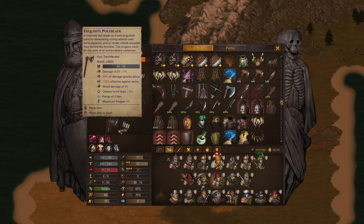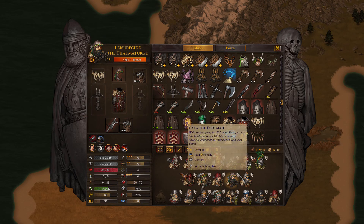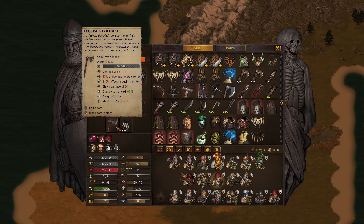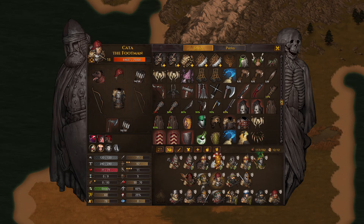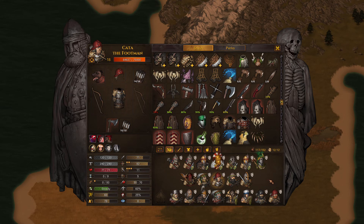We've got our three strongest two-handed dealers — Kata, Ragnar, and Leisureside — in the back line with bill hooks, crossbows, and an exquisite pole blade ready to do some damage. You cannot get within eating range of the Kraken; he one-shots you.